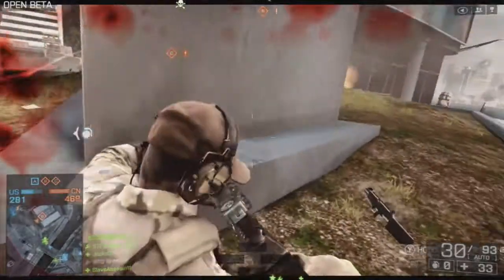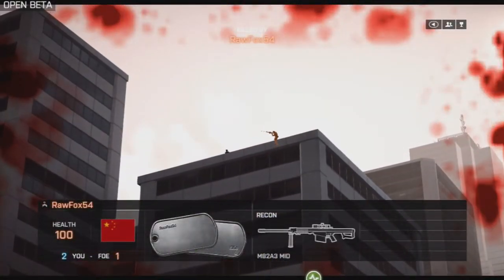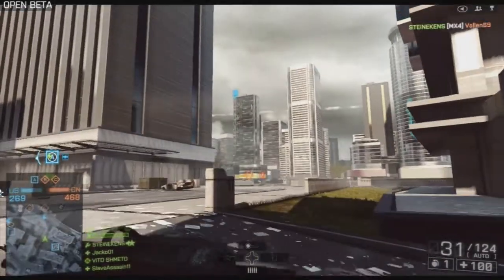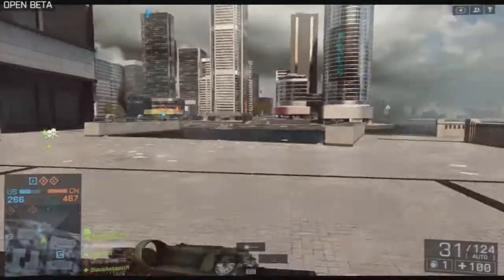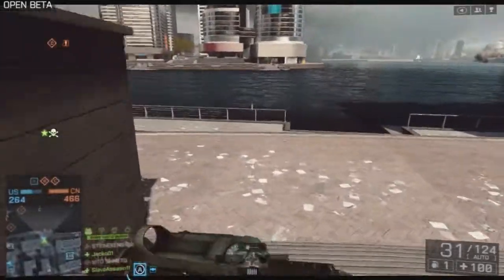Action's getting hot — my boy just got sniped, and then I got sniped by the same guy. These guys already know how to get on top of buildings and find all the corniest sniping spots. That's going to be the problem with this map: you can get on every one of these buildings and they're just going to camp it out.